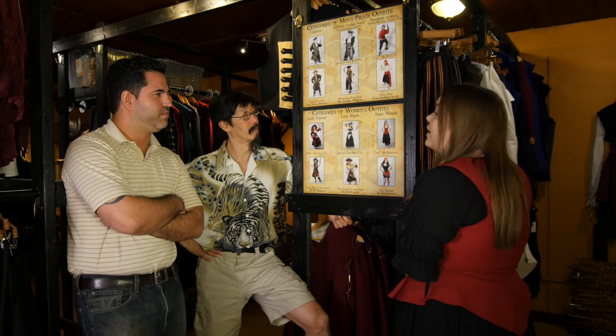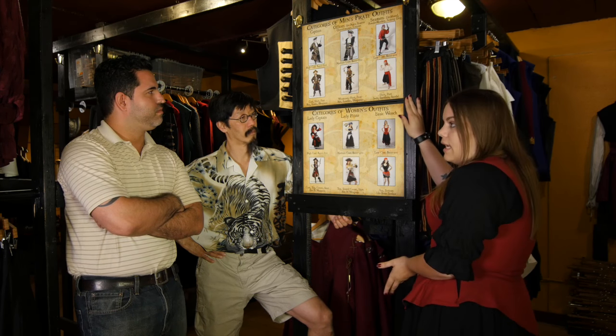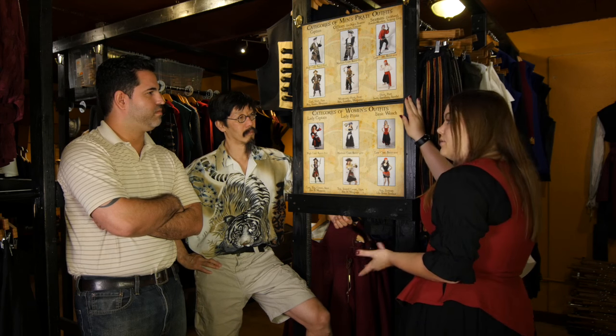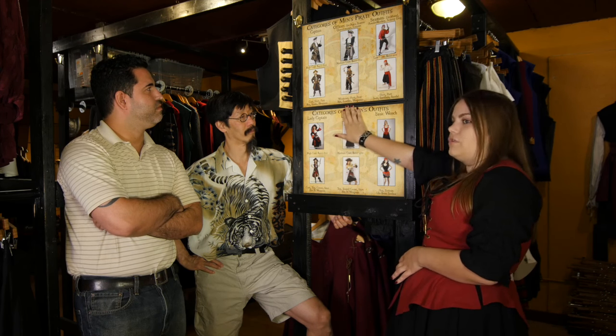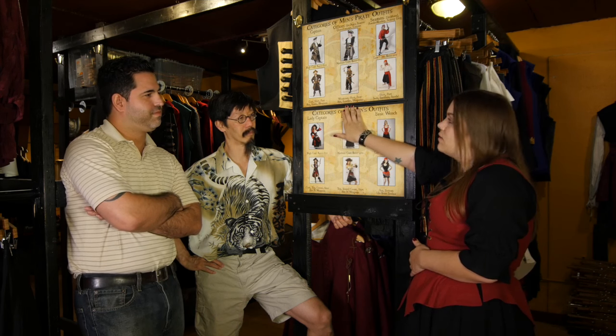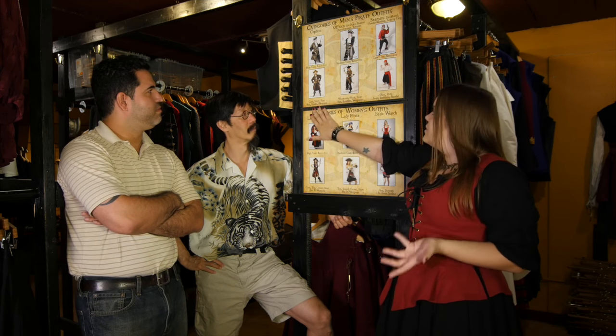I will show you some of the ways that we have categorized and styled some of the outfits in our store. First off we have the seaman, and this is a lower deckhand — just a basic bandana, sash, shirt and pants. Then we have the intermediate range which is our officer, and we've just added a waistcoat to that. And then we have more of our advanced pirates where we add a nicer coat and they look a bit more captain-ish.